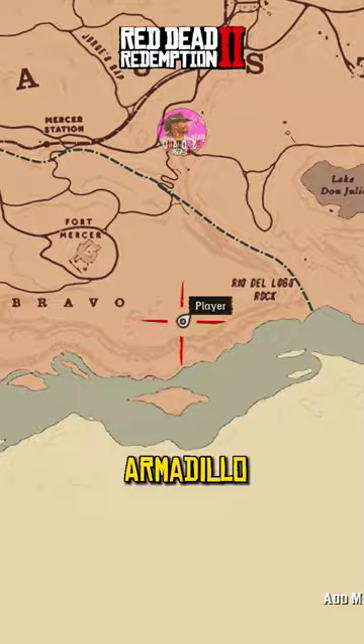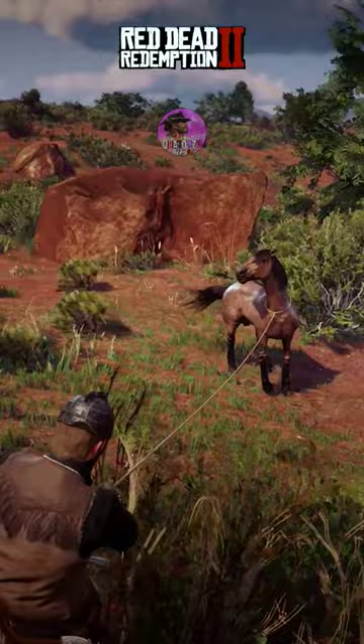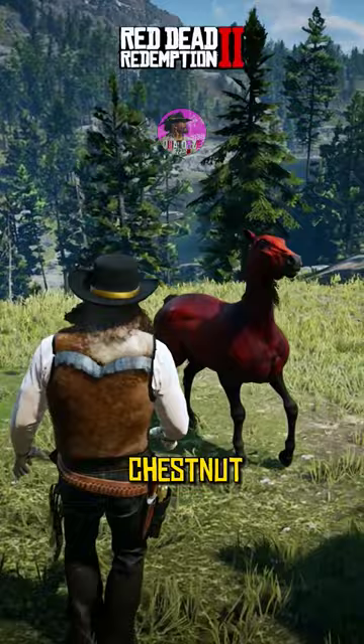Save the video to find them quickly. The next horse is Arabian Red Chestnut. You will find him next to Lake Awanjila in this exact location.